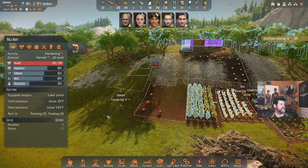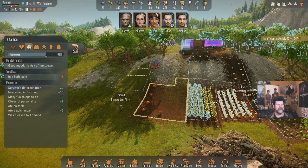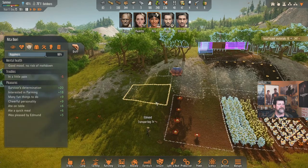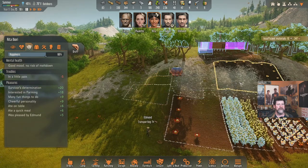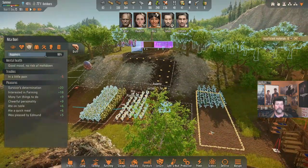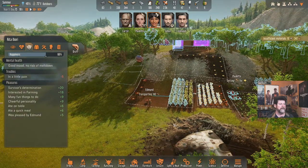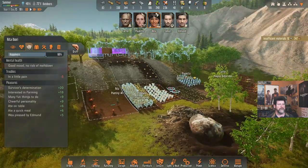Rita, your relaxation is a little low but you're in a good mood. Let's have you complete some planting — plant everything we need in the ground and start growing soon, including more corn. We're going to go through that stuff pretty quick. Edmund is transporting, Paulette is on her way to grab something.